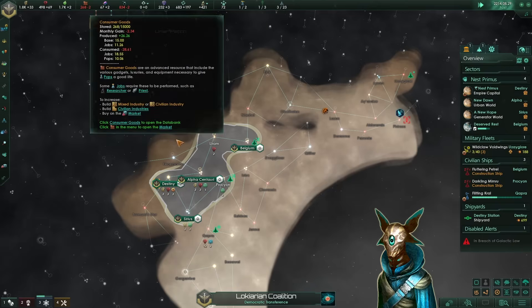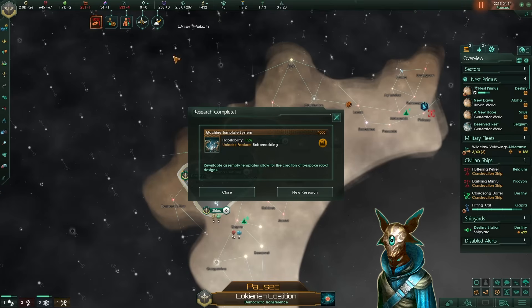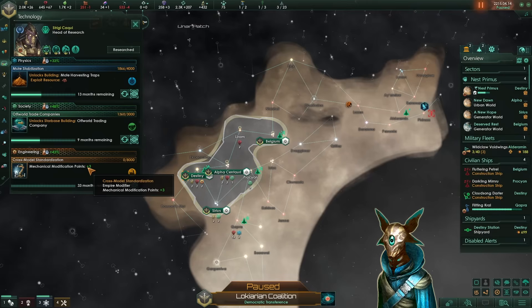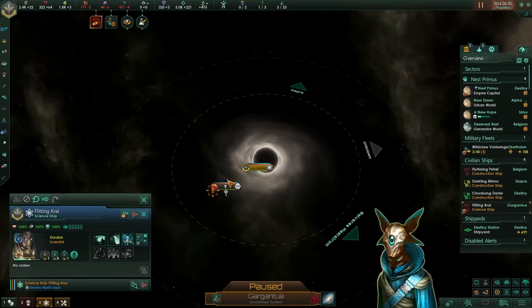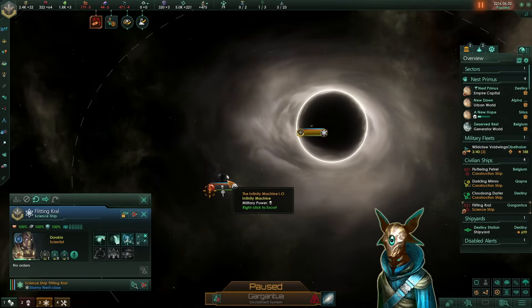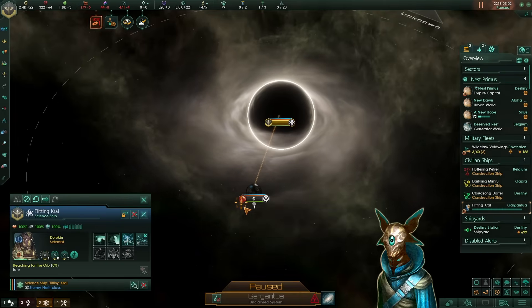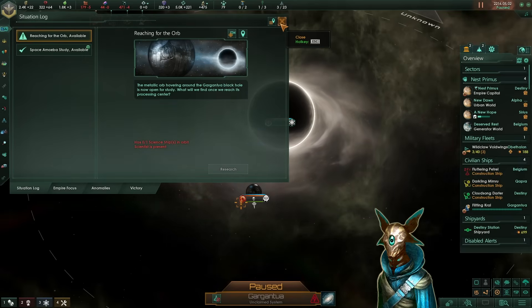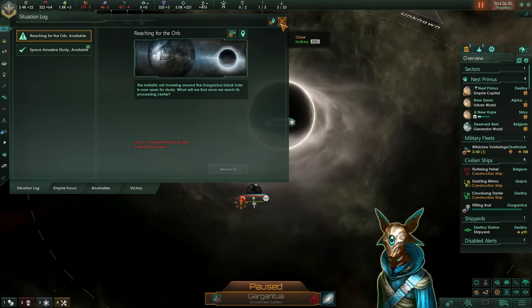Now that we've researched the machine template system we can modify our pops, however our next technology will grant us plus 3 machine modification points — so we wait a little bit and have our pops much more efficient. In our last video we found the Gargantua, and you cannot ignore that system. By doing the special project 'reaching for the orb', we can have the infinity machine helping us in our research, granting us I think plus 10% research speed or plus 5% — either way, it's a free research speed bonus. Always do this.